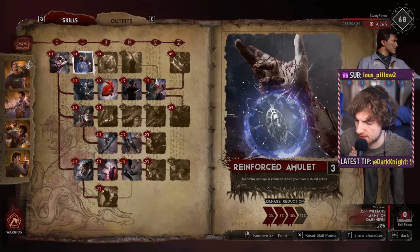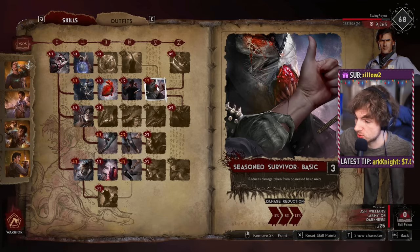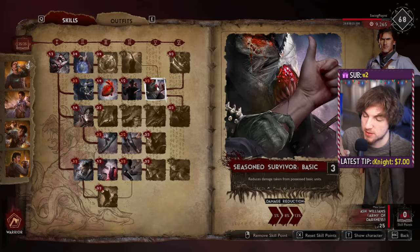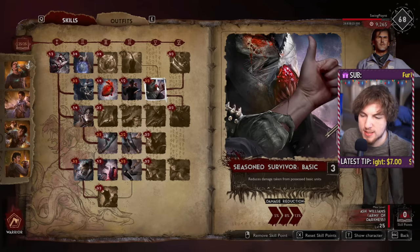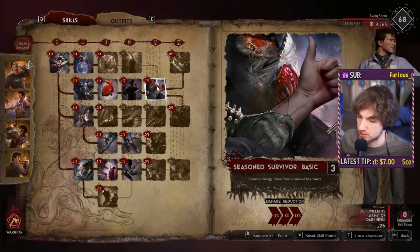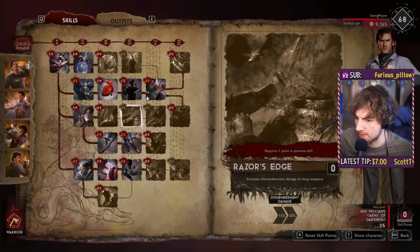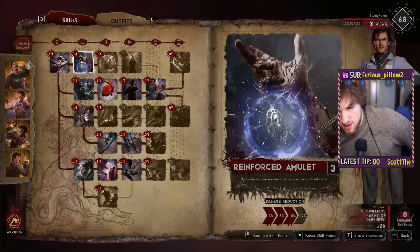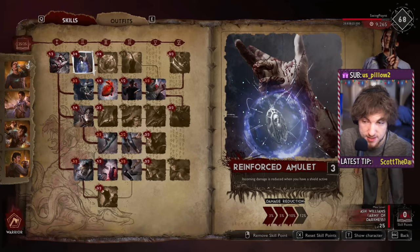We're going to put some points into Reinforced Amulet — I didn't put four points in and I'll explain why in a bit. We're also going to put points into Seasoned Survivor Basic, because this reduces the damage taken from Possessed Basic Units by 13%. That's really big — most really successful demons are Basic Unit rushing you, so if you can make Basic Units do way less damage, that's a big deal. Then we're also going to go into Tougher Than Hell, so all said and done we have 10%, 13%, 10% — that's 33% reduced damage from the most powerful thing tossed at you in the game, which is a Possessed Basic Unit.